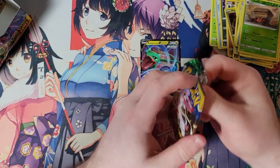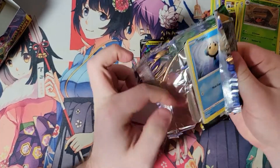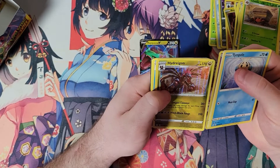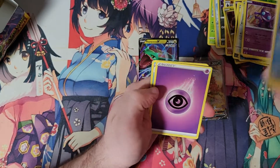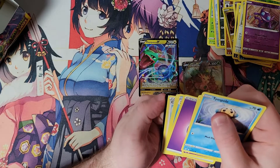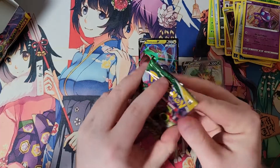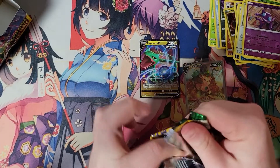We still definitely have a few hits to go. Let's see if we can get some full arts especially. The code card in the back looks a little shiny on the edge — it's not, but it looks shiny. That was interesting — thought we had a random V in the back.